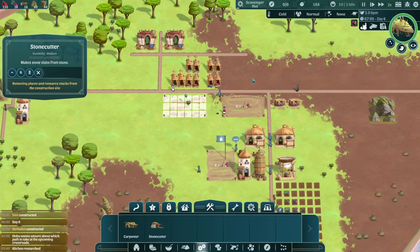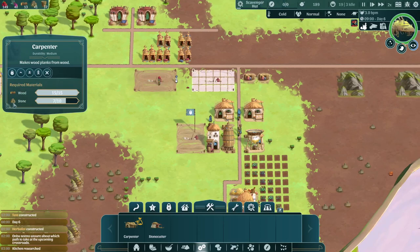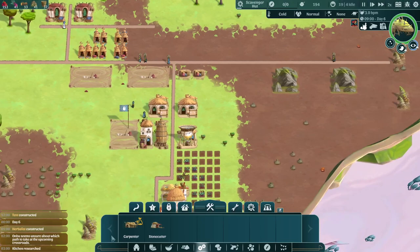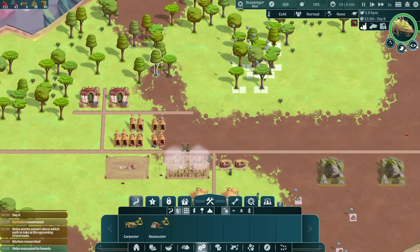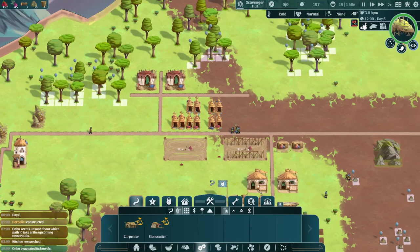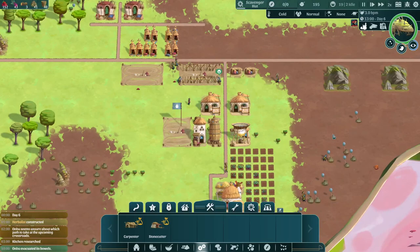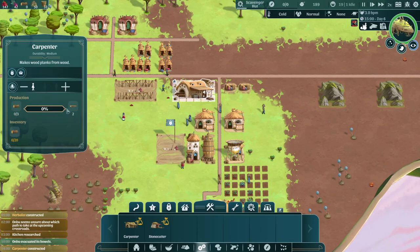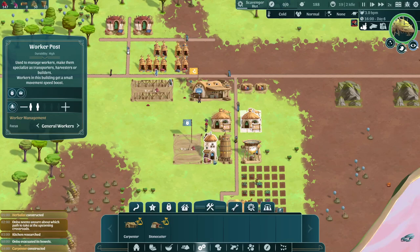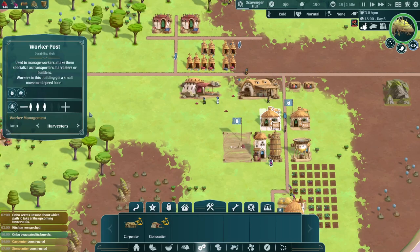We do need more raw materials — it takes quite a lot of wood and stone to make stone slabs and wood planks. So we're going to need even more raw materials. We got 30 stone, which is great, but we're already running out of wood. Looks like the carpenter is under construction — that is good. Right now, I think I'll pull some of these general workers off the worker post because we shouldn't really need them to construct anything. We'll really just need them to focus on making more of these advanced materials.